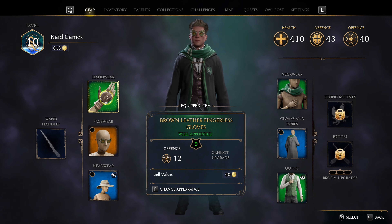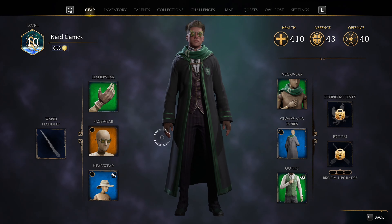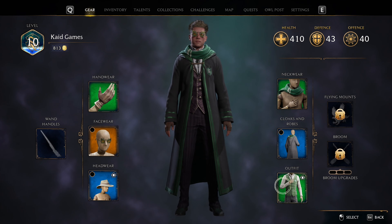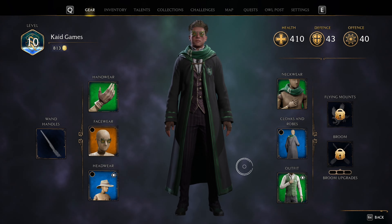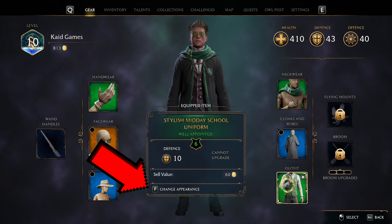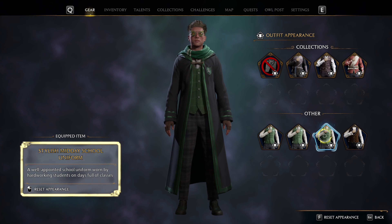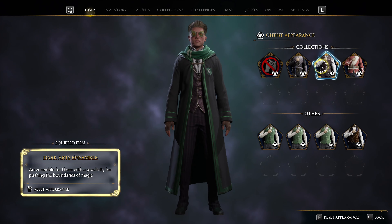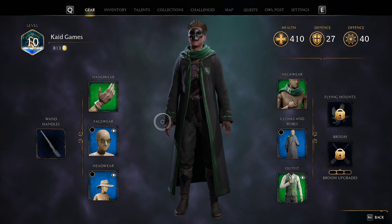You keep all the clothing you find for transmog, regardless of whether you sell it or not. You will find a lot of clothes and other accessories in your adventures, and the majority of them are downright awful. Thankfully, the game has a transmog system from the very beginning, meaning you can style your witch or wizard with exactly the look you want. You can change the appearance of each clothing item by hovering over it and pressing Square or X, and you will notice that you retain the look of everything you ever picked up, even if you sold it. This comes in very handy especially if you get a better item but still want to wear the old outfit.